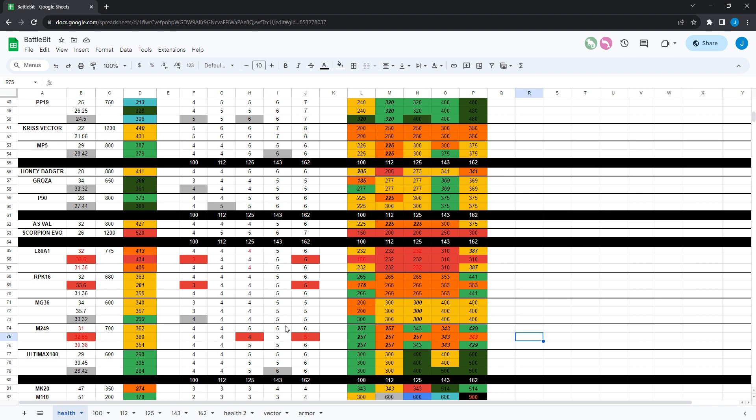The M249 got damage increased from 30 to 31. It didn't change bullets to kill except when using the damage-increasing barrel against 162 health — that changes from six shots to five shots, making TTK go from 429 milliseconds down to 343. That just makes the damage-increasing barrel even better. It was already the best bet across as many health values as possible, but this adds even more value. The base gun is similar against 100 health but much better overall at higher armor values.